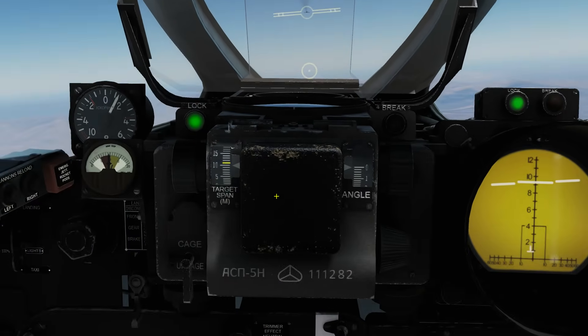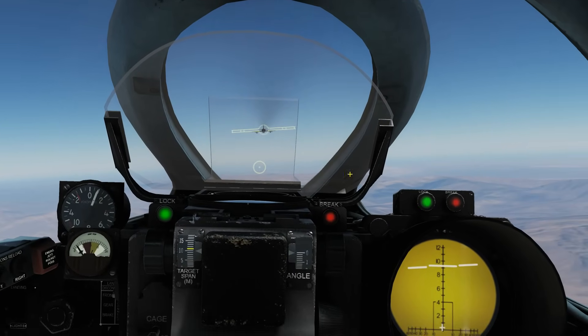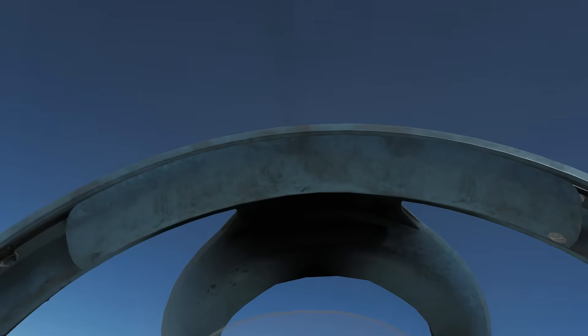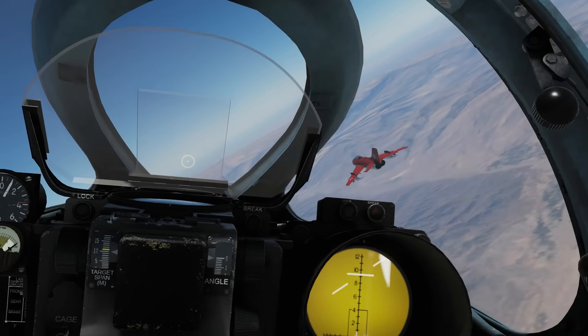Once we're within 300 meters we'll get a third tick — we'll go show that off. At 300 meters we're getting the brake sign and we've got the third tick on the symbology. It will of course lose radar lock — and yes, I did lose radar lock.